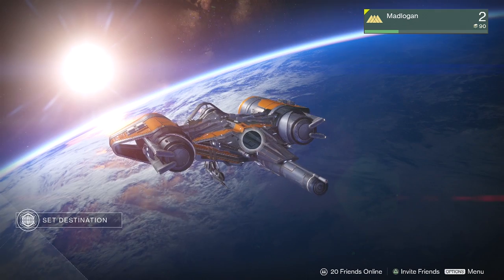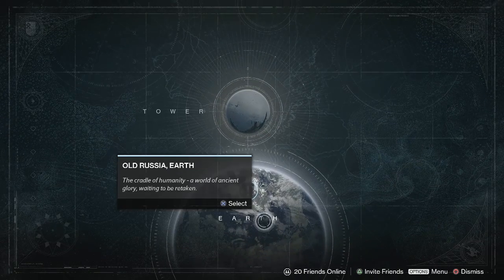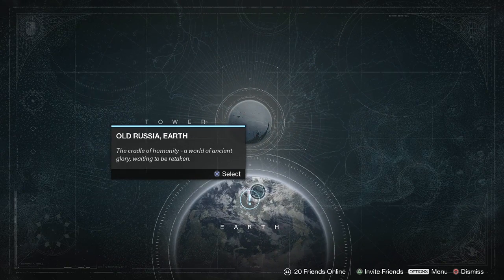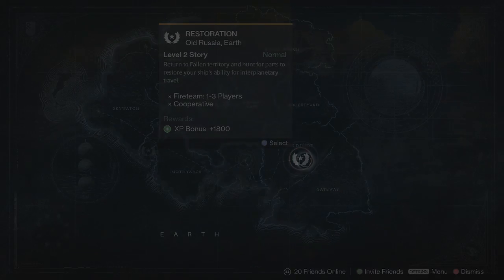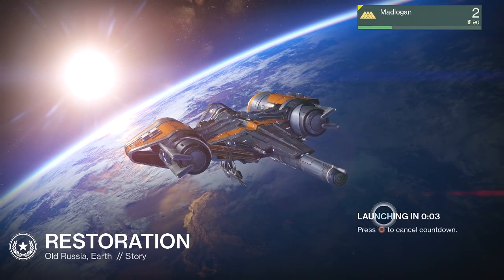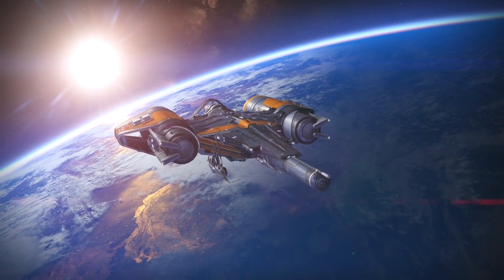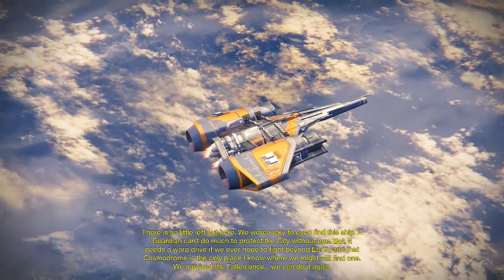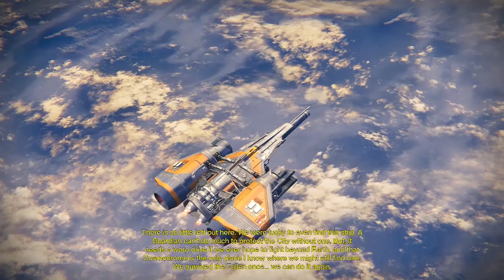Where are we going? I already regret picking that hand cannon by the way. You encouraged me — you seemed excited. This was my chance to spread my space wings and fly, but I want to go to Earth. Let's go back to our junkyard — go to the Divide. Should have invited some friends. A nameless poop. There's so little left out here — we were lucky to even find this ship. A guardian can't do much to protect the city with that one, but it needs a warp drive if we ever hope to fight beyond Earth.